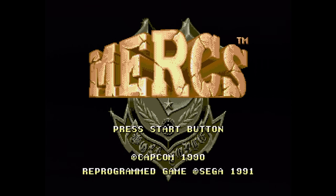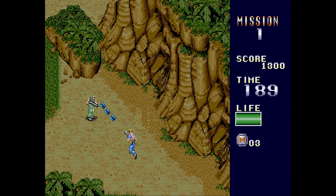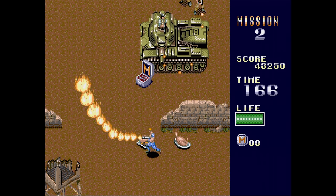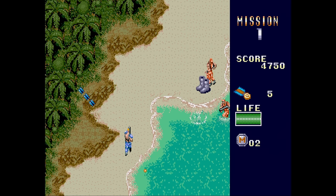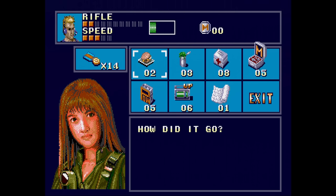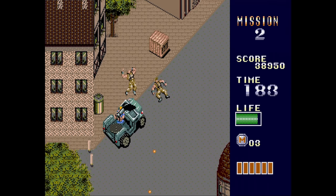Mercs was ported to the Genesis in 1991. It was a fairly faithful port, but naturally everything has been downgraded to fit on the Genesis hardware and the cartridge size — this is eight megabits whereas the arcade is closer to 64. It still has smooth control and is still a great time. Its biggest sin is that they cut the two-player mode. To make up for this, they added an original mode where you can collect items to grow stronger, recruit allies with their own weapons and life bars, and shop for upgrades using metals you collect. Overall, not the best port in the world, but not awful by any means.